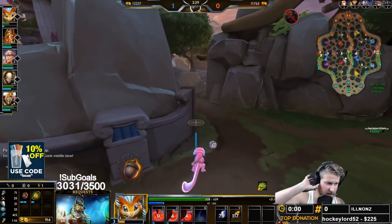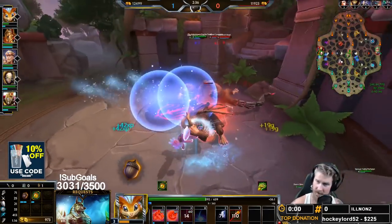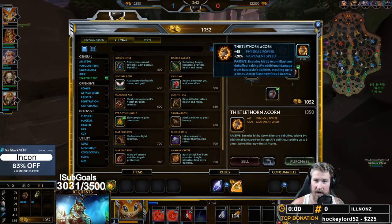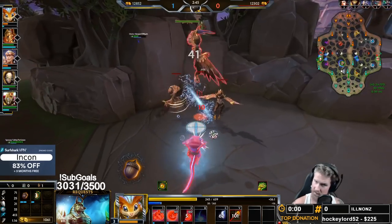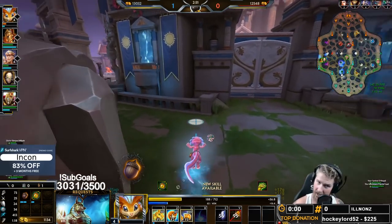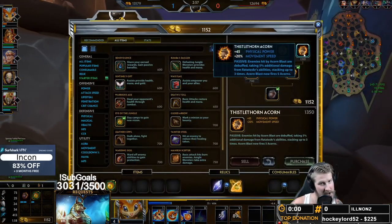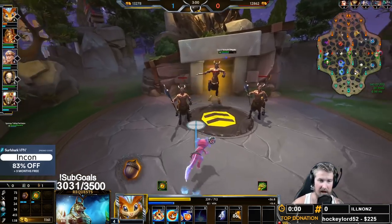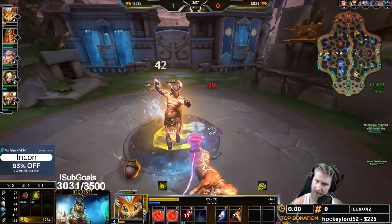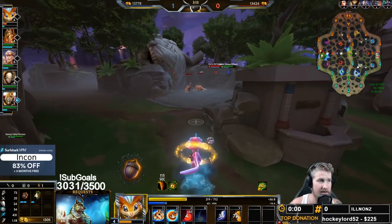At level three we grabbed our two, just to make sure we have all of our abilities. Right now we're mostly farming up to finish our acorn — that's the ability we want to grab first, and we're going to need 1,350 gold for that. You can actually buy Ratatasker's acorn out of base. Ratatasker doesn't work like Chiron — you can't buy every item out of base and have a rabbit bring it to you — but you can buy your acorn out of base.